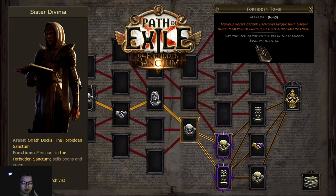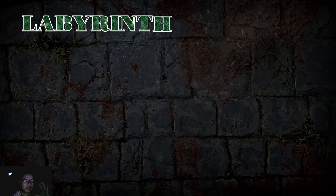You access the Forbidden Sanctum by talking to Sister Divinia, an NPC you meet at Act 10. She gives you a little quest introducing you to the Forbidden Sanctum and instructs you on the basics. From then on, for the next encounter you either buy a Forbidden Tome or farm one as a random drop, and then you can run it.